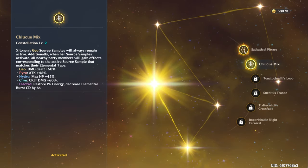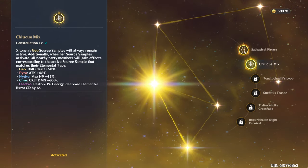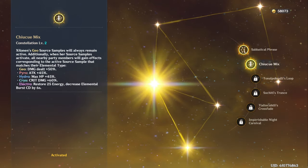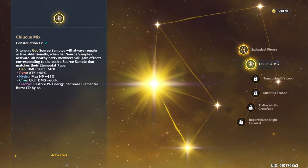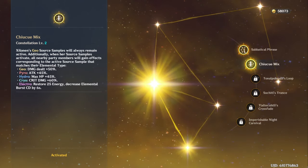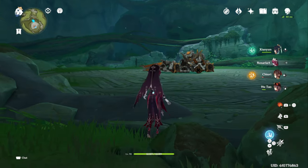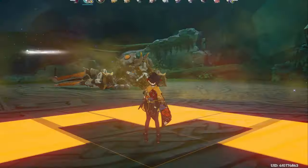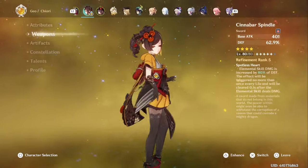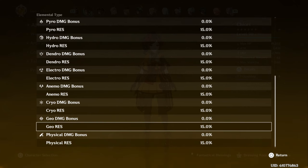The last part of it is Geo Source Samples, which give the Geo character a 50% damage dealt bonus. This will not be reflected in your stats, because this is plus 50% damage dealt — not plus 50% Geo damage. It's a plus 50% damage dealt bonus to Geo characters, so it can be a little bit confusing. If we take Shilonen out of the party and go up to this enemy, we can view our stats on Shiori. We've got 84 and 152, and our Geo damage right now is at 0% — sorry, 15% Geo res. We have no Geo damage bonus.